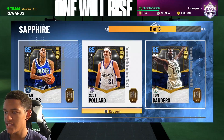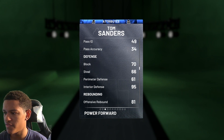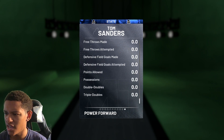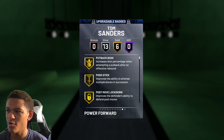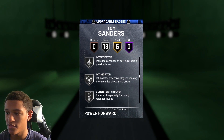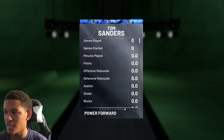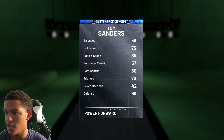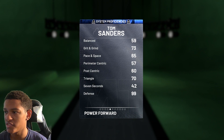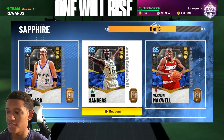The guys I left over were Scott Pollard, Ryan Holland, Tom Sanders, and Vernon Maxwell. Tom Sanders is actually a decent defender — 95 interior defense — though he's a bit undersized at 6'6. He has clamps silver, intimidator silver, interceptor, defensive leader, pick dodger, and rim protector. I might have slept on this card. He could play small forward, but his perimeter defense is only 61, which is why I was hesitant.